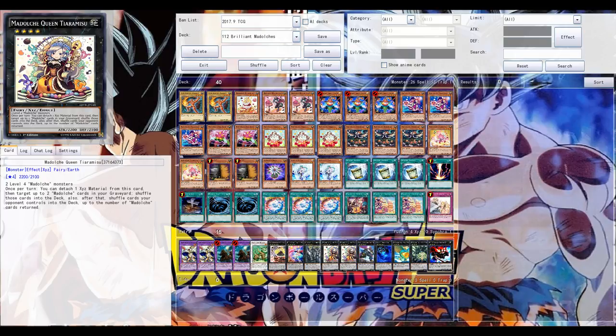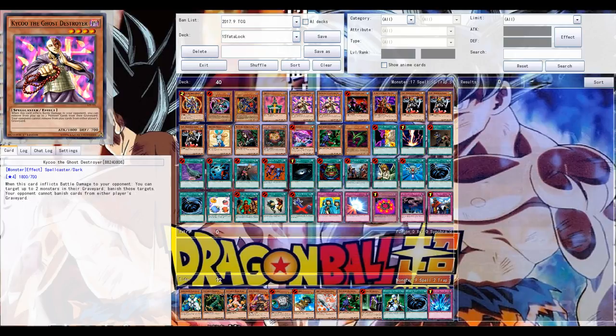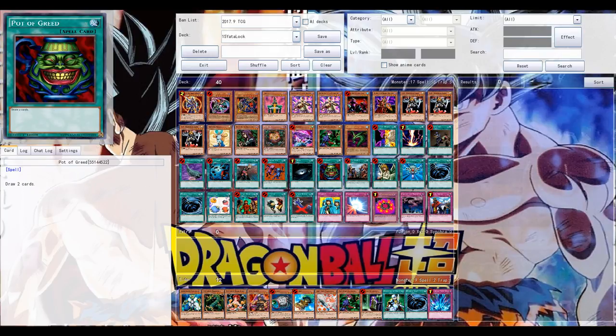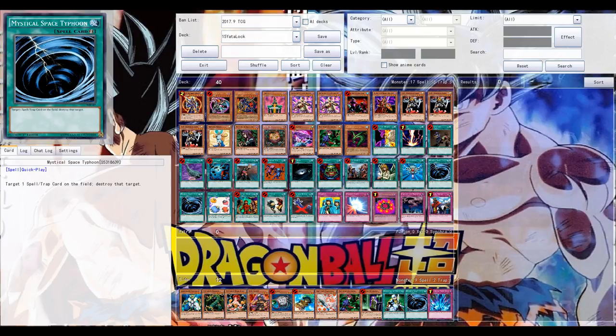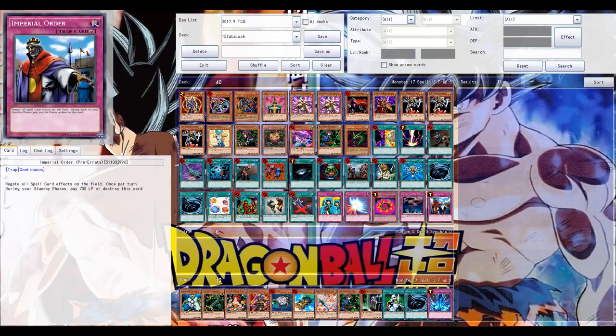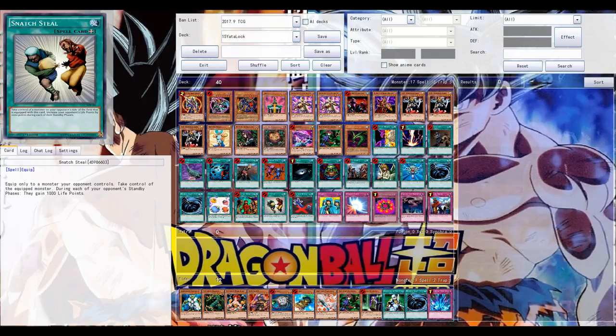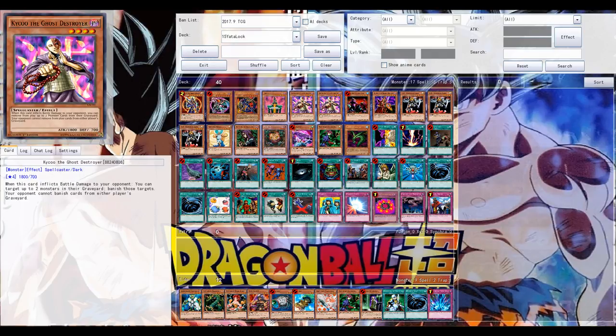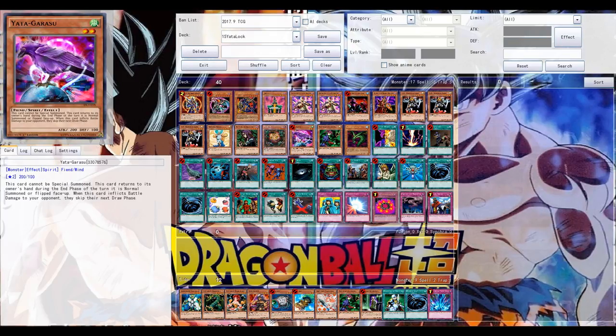We are on the left side of the bracket — the losers bracket — so both decks have already lost a match. If one loses this one, they're out of the tournament. Chaos Yata is going to take on the Brilliant Madolche Fusion deck. Chaos Yata is a strong deck with all those banned cards, but Brilliant Madolche can shine with Naturia Beast and those powerful plays off of the one-card Brilliant Fusion.